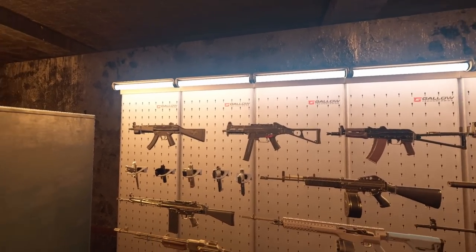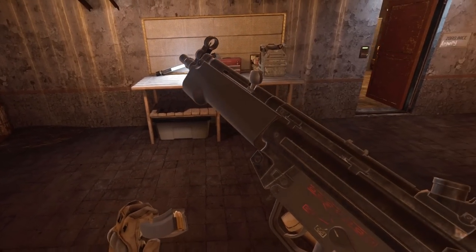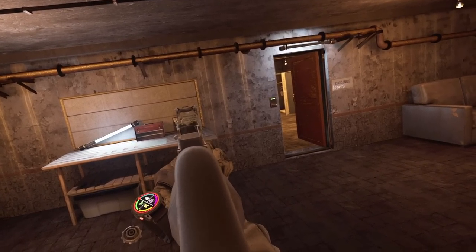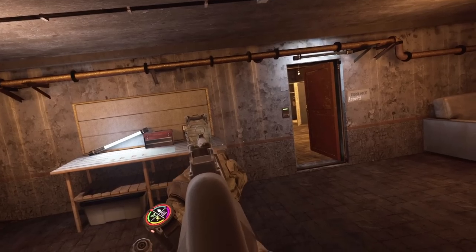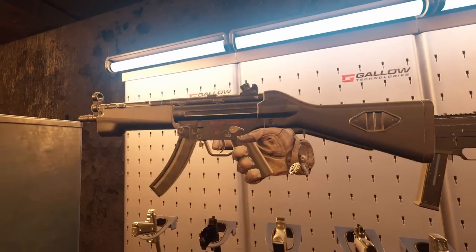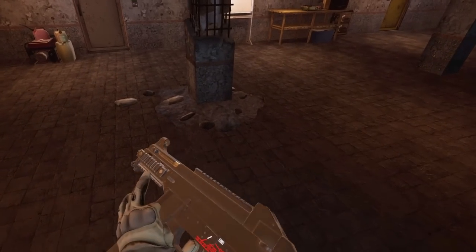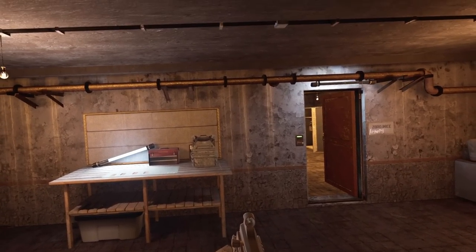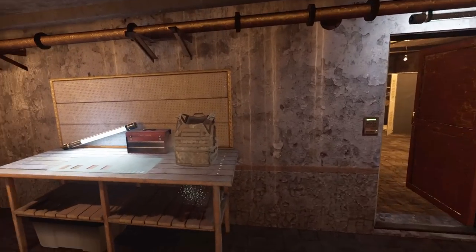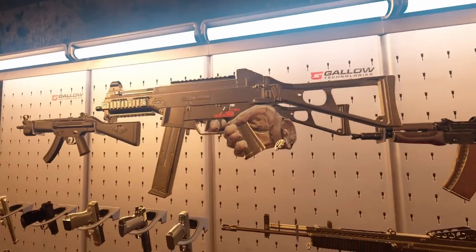Now let's ramp it up. Let's do the MP5 — a little more firepower. The MP5 is chambered in 9x19 as well, but maybe it's got a little more firepower since it's an SMG. I believe that stopped all three shots. Not bad at all for level one. Next the UMP 45 chambered in .45 ACP. I don't know if this is going to stop this. Oh — I think it does. Level one armor stopping a UMP — that's impressive.